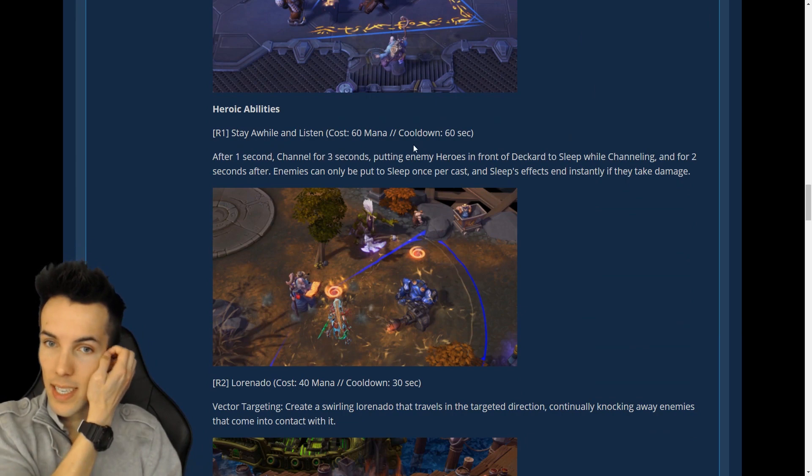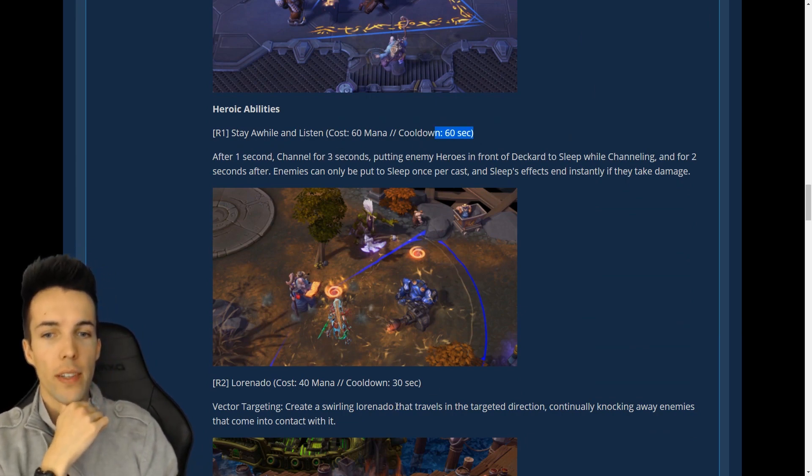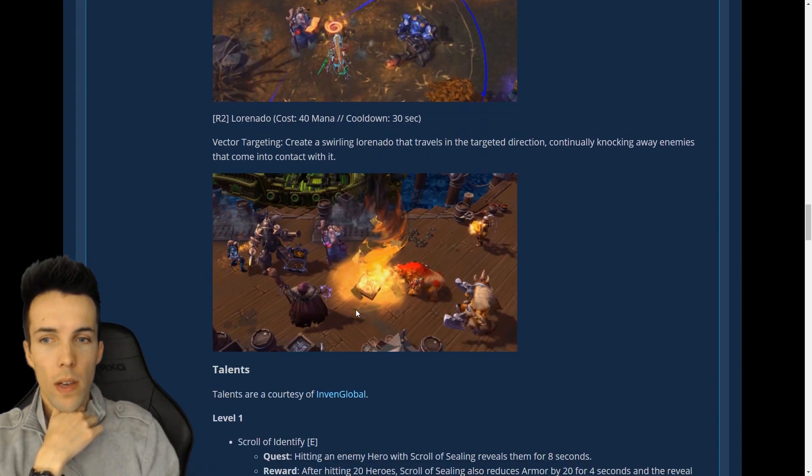Heroic abilities: 60-second cooldown for the ranged giant — a weaker version of Mosh Pit. And 40 mana, 30-second cooldown for a boss tornado.